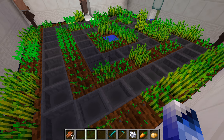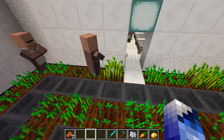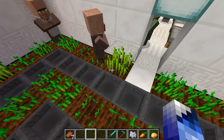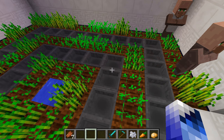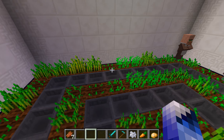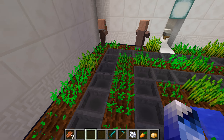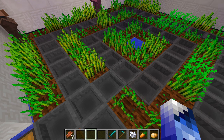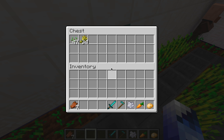So the trick is: in the new update 1.12, the villagers will work as a farm machine. They will break the crops when they are fully grown — or just when they want to, I've noticed from my studies — and then replant them. When they break the crops, before they can snatch and steal the items, the drops fall into these hoppers that go into this chest.